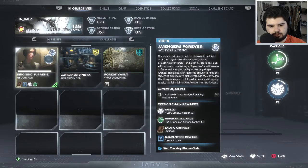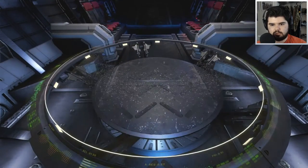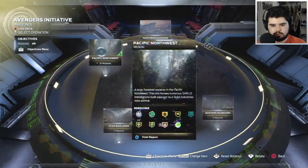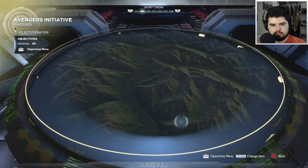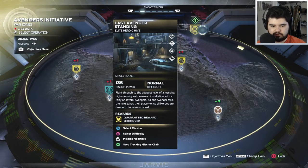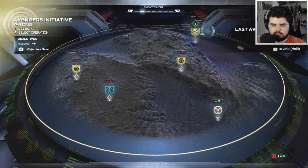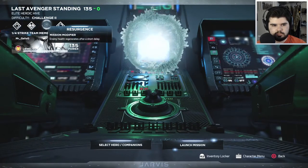Complete the last Avenger standing mission chain — clear out every level of this AIM installation. Alright, since those will probably be cut down a lot, might as well keep going. Oh, that's the Elite Heroic Hive. Fight through the deepest level of a massive high-security installation with a relay of several Avengers — as one Avenger falls, the next takes their place. So am I by myself? How does this work? Damien, pressure, resurgence.